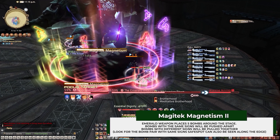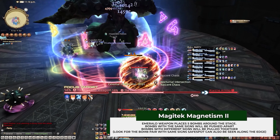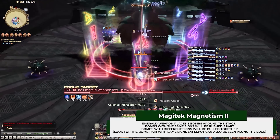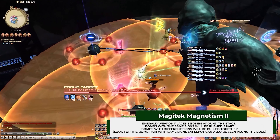Magitech Magnetism 2: Emerald Weapon spawns five bombs this time — one pair with the same charges, one pair with opposite charges, and one by itself. Just look for the pair with the same charges to locate the safe spot.